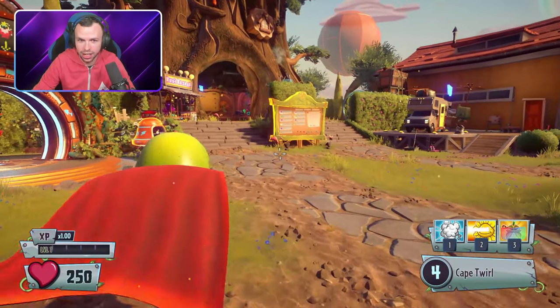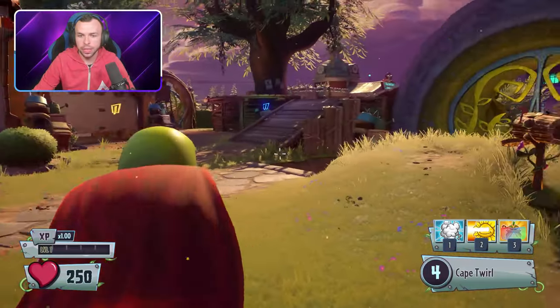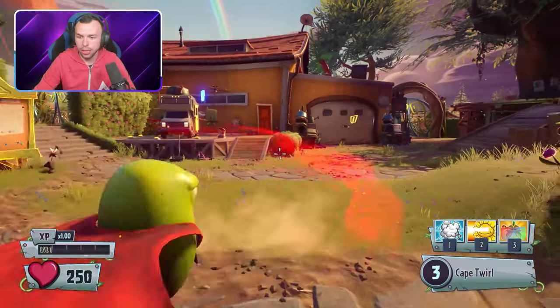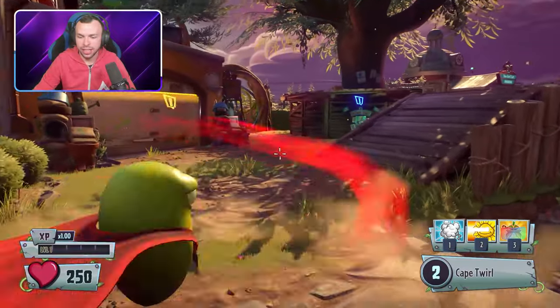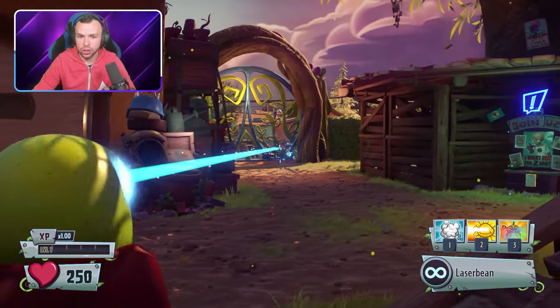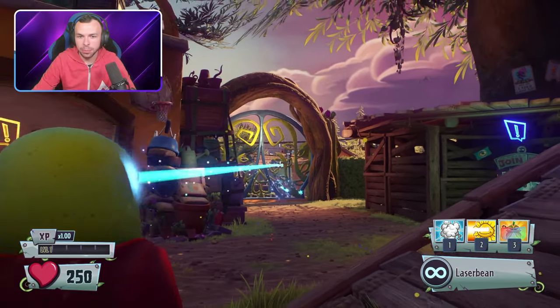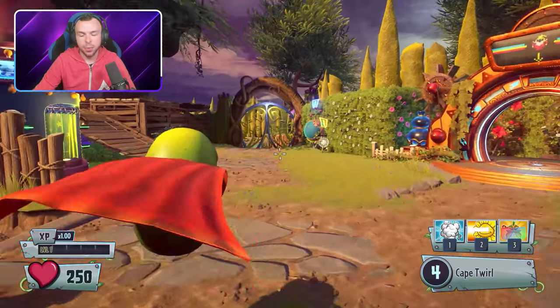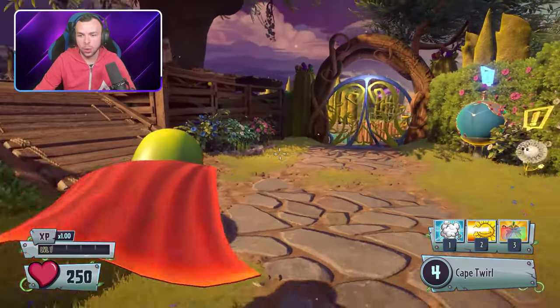We can go ahead and spawn as him straight away - look at us go. Look at us with our little super cape. We also have our little spin attack. Our cape twirl is the name of the primary attack that we have. You can zoom in and then use the laser bean and you can kind of deal a whole bunch of damage that way, but we've also got a bunch of abilities as well.